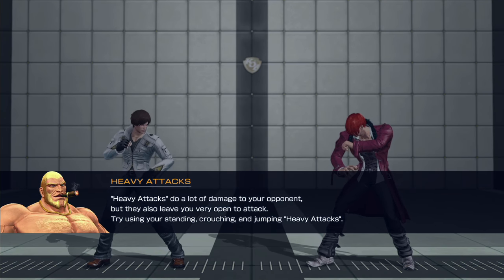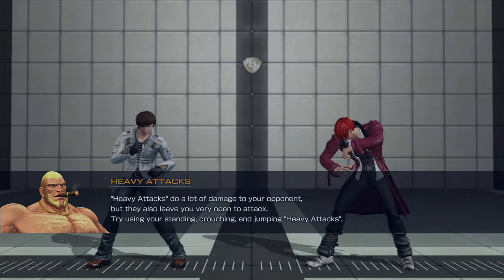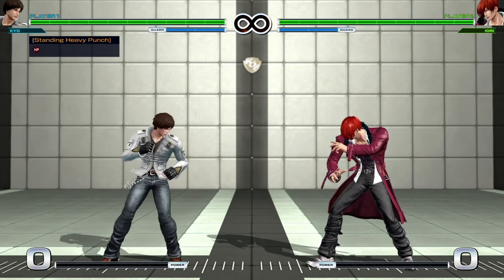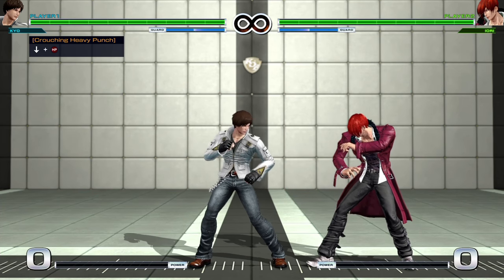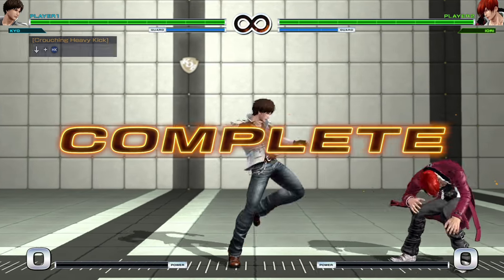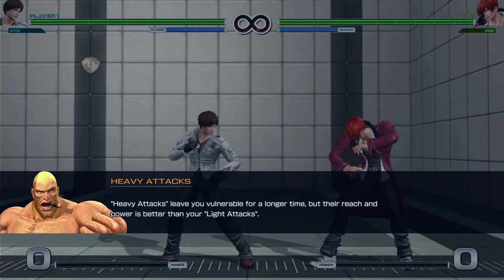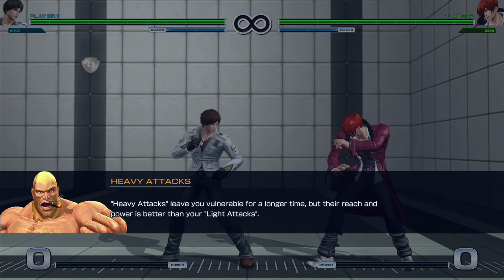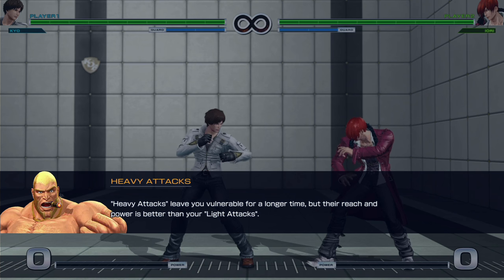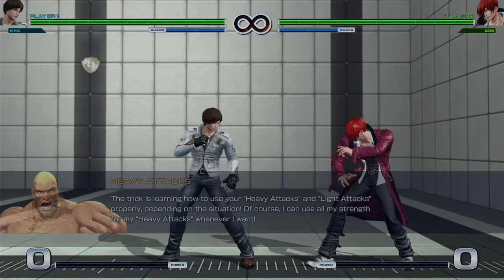Heavy attacks do a lot of damage to your opponent, but they also leave you very open to attack. Try using standing, crouching, and jumping heavy attacks. Heavy attacks leave you vulnerable for a longer time, but their reach and power is better than light attacks. The trick is learning how to use your heavy and light attacks properly.